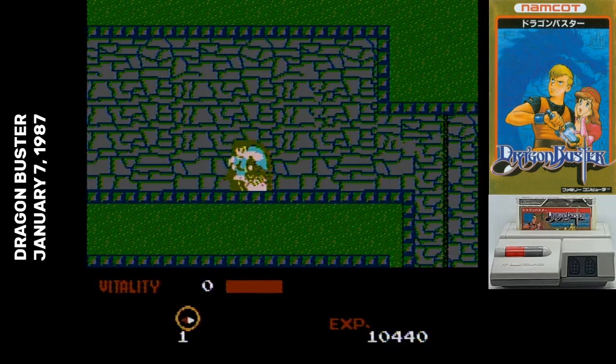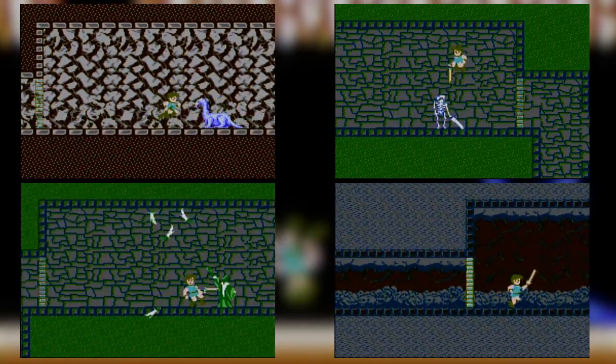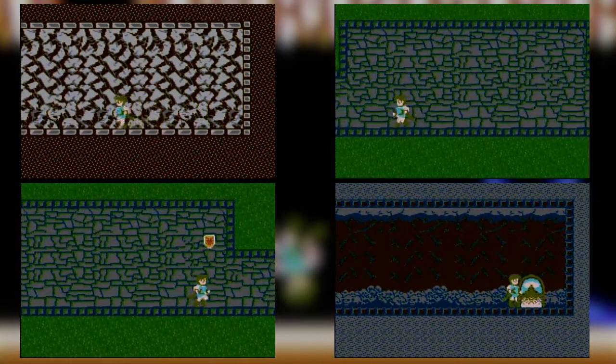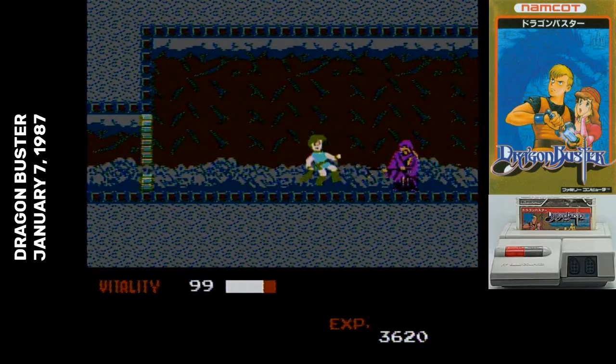There isn't a huge variety of those mini-boss enemies. Once you've seen Fafnir the small dragon, the skeleton, the wizard, and the bishop, then you've seen everything. And speaking of fighting, that brings me to the first utterly disastrous thing about Dragon Buster: the controls.